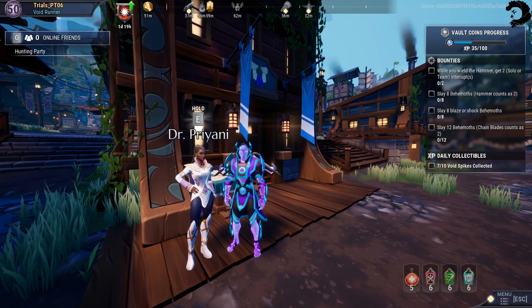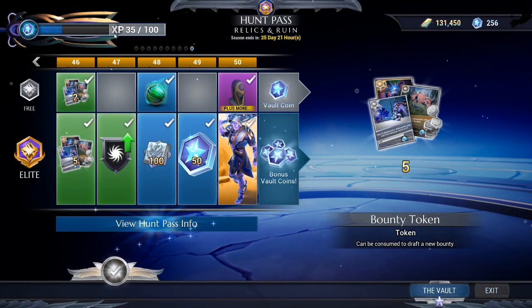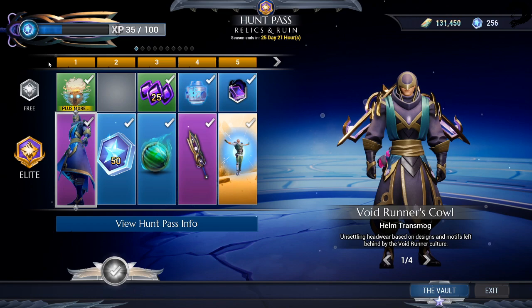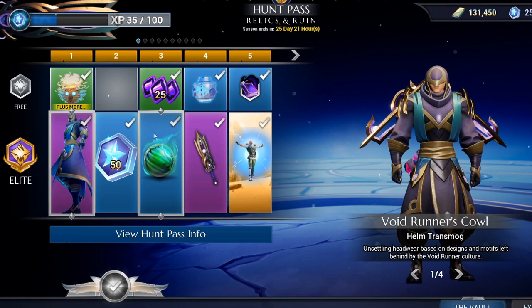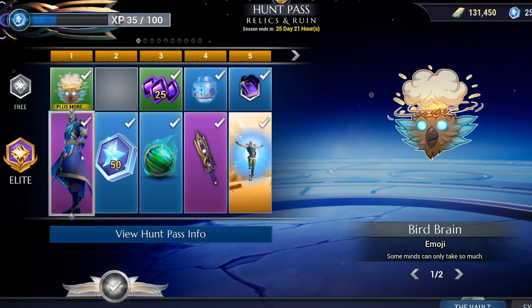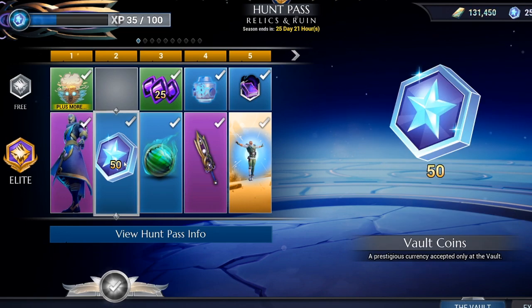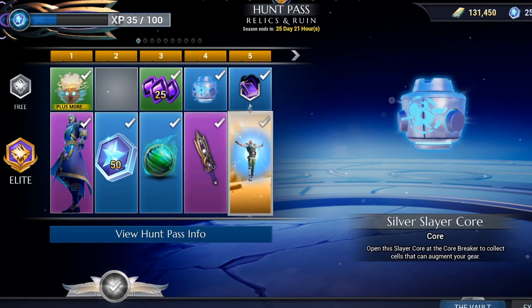Now chilling with Dr. Pri, I'm going to go over the basic and elite Hunt Pass track and show you guys what's up. It's got a wide variety of things — emotes, ace chips, tonics, consumables, transmog stones, vault coins, you name it. The new thing added to this season's Hunt Pass is lore books — there's three of them and we'll go over that just after I show you the track.